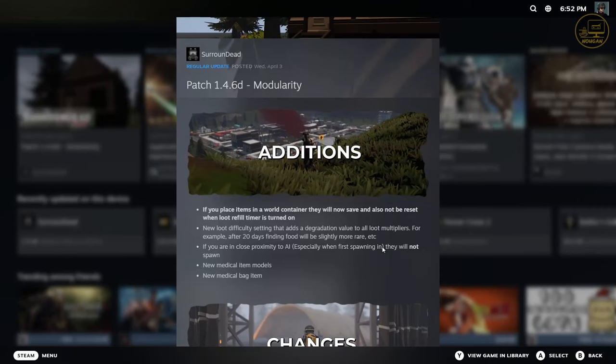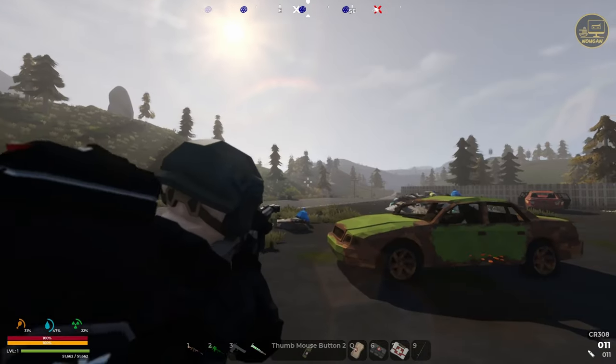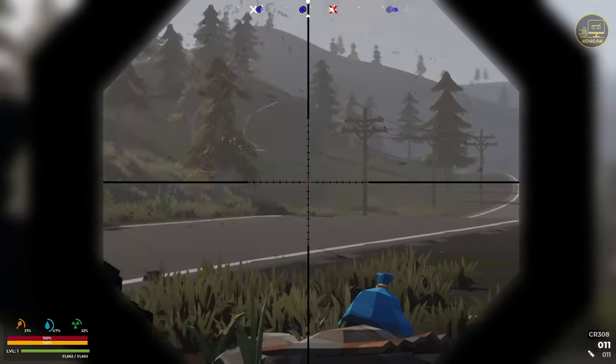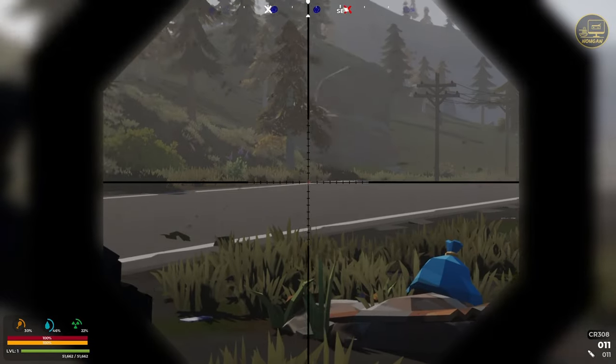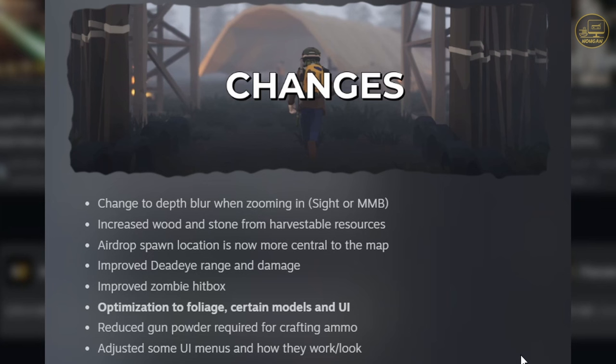Next, a bunch of changes to depth blur when zooming in via a sight or middle mouse button. When we zoom in, the blur that enhances the sense of depth has been improved. I can't tell without a side-by-side comparison to how it used to look, but I'll trust the developer that it's a good thing. Next: increased wood and stone from harvestable resources — definitely good for guys like me who love crafting and base building.